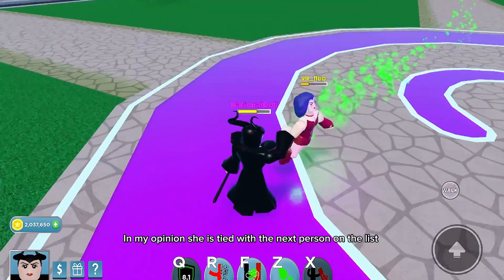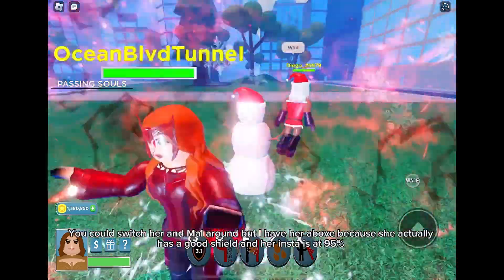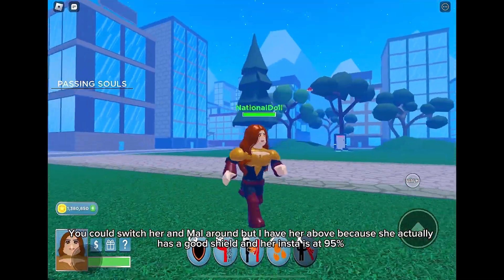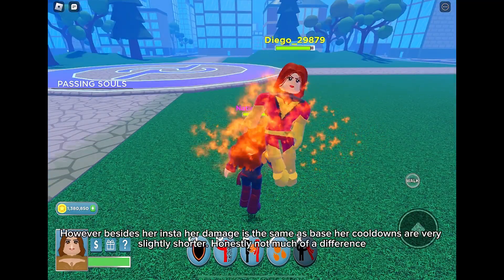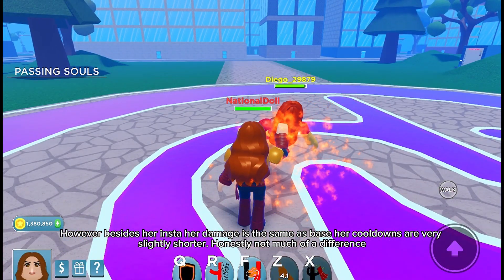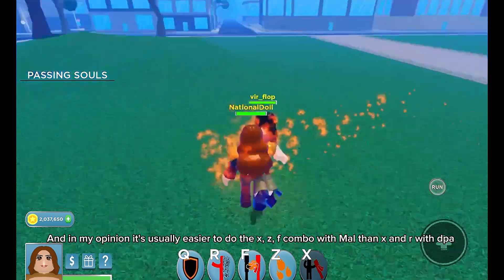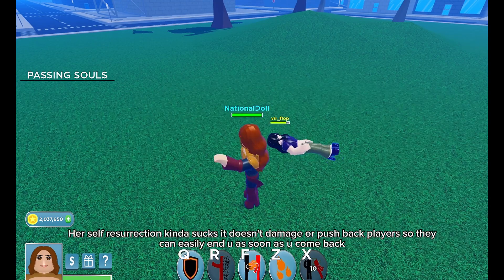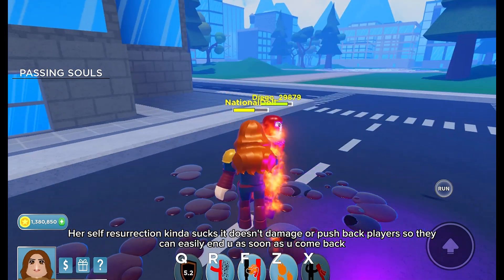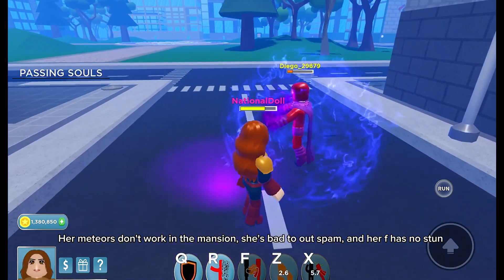In my opinion she is tied with the next person on the list. Number 19: DPA, costs around 1.8k Robux. You could switch her and Mal around, but I have her above because she actually has a good shield and her insta is at 95%. However, besides her insta her damage is the same as base, and her cooldowns are very slightly shorter — honestly not much of a difference. It's usually easier to do the X, Z, F combo with Mal than X and R with DPA. Her self-resurrection kind of sucks; it doesn't damage or push back players, so they can easily end you as soon as you come back. Her meteors don't work in the mansion, she's bad to out-spam, and her F has no stun.